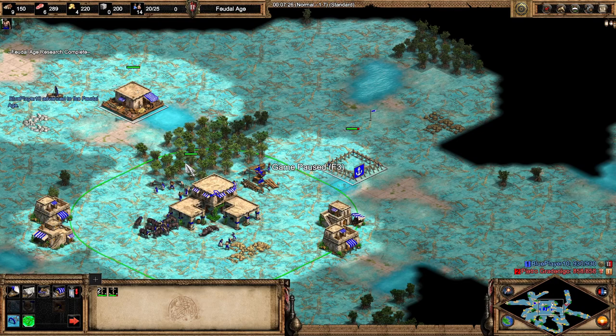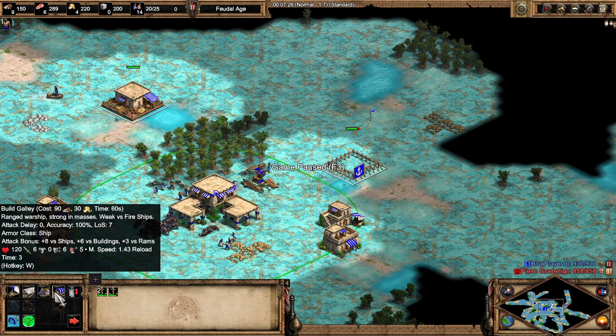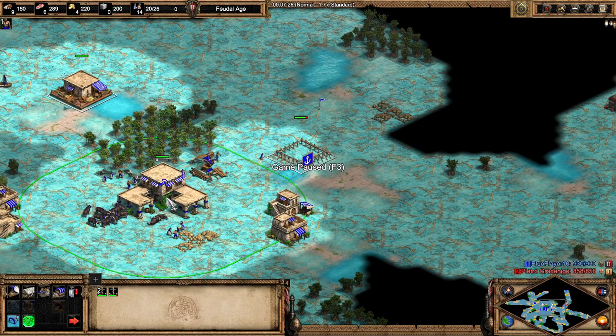Another hint on this map: you probably want a 'select all docks' hotkey. I have the hotkey L selected, which means I can just press L and queue up my galleys. I've also changed the hotkeys for the dock — I got rid of the transport, the fishing ship is still queued, transport is nothing. I have my galley as my second button, fire galley as third, and demo raft after that. So I can easily queue up galleys no matter what page I'm on. Redo your hotkeys if you're going to play Water Nomad.